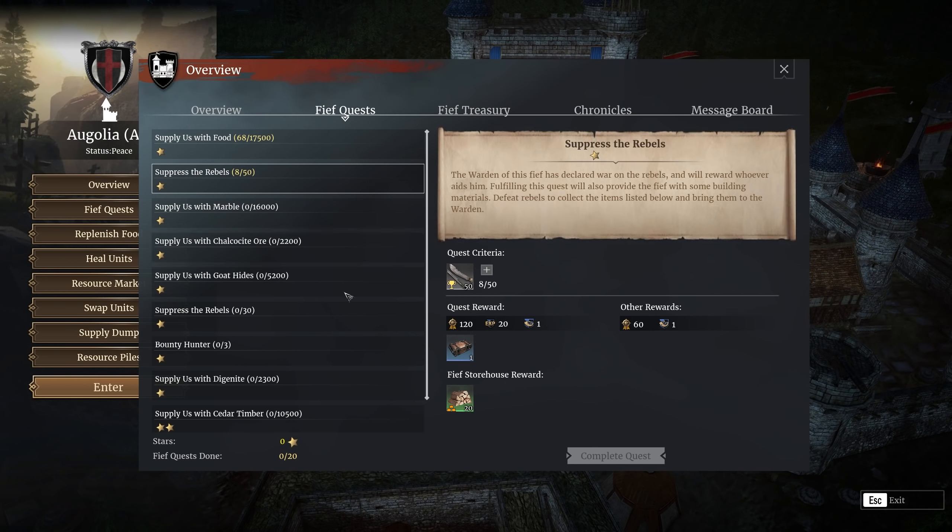Here's our treasury, which we can't see because we lack authority and it's the AI's town. You've got Chronicles over here, seeing the history of the town, then the message board. Are you famous, son? One day. Alright, let's go hunt down some rebels — there's a lot of scum out there.